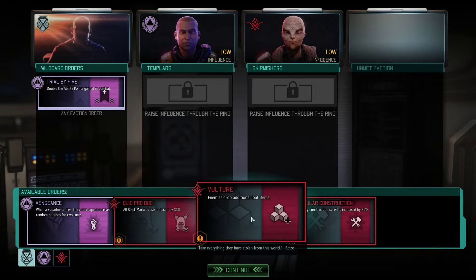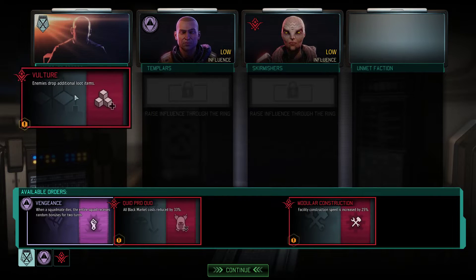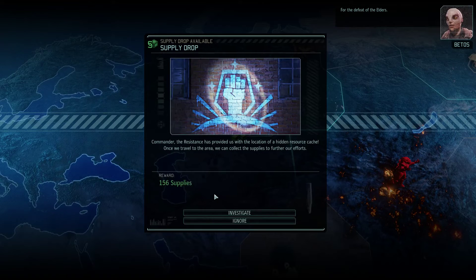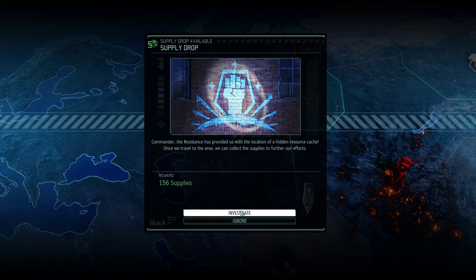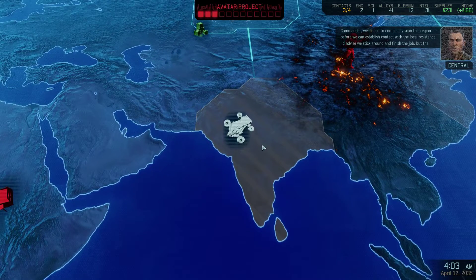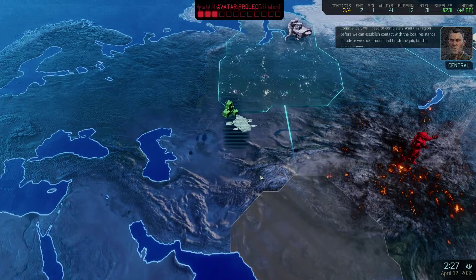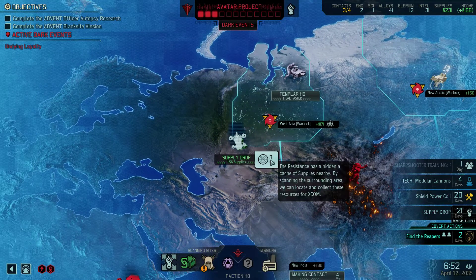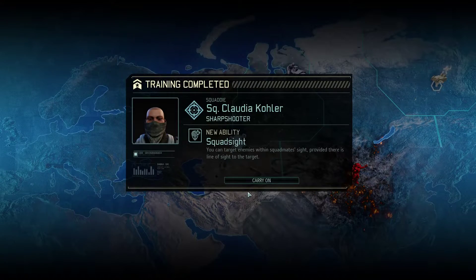We do have the option for Vulture — enemies drop additional loot items. I want the loot right now, especially with our modular cannons coming up. What I want to try to do is get better items to slot in our weapons. Let's go get our supplies. We're making contact — it doesn't matter until the next paycheck anyway. Central, you calm yourself, sir. We're getting paid over here. This is how I pay you, Central.